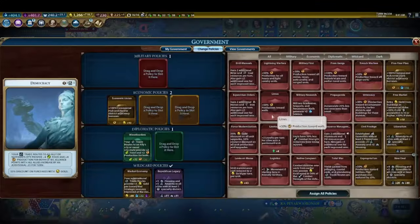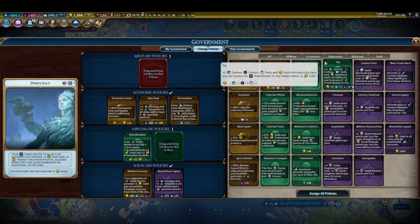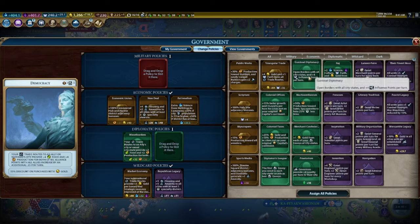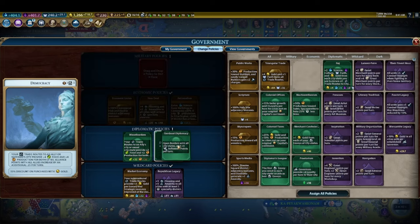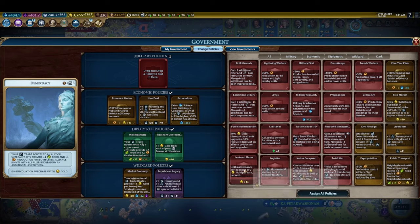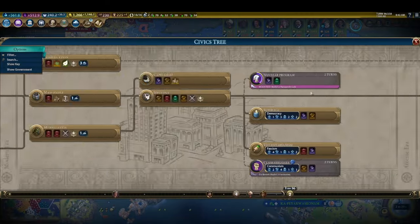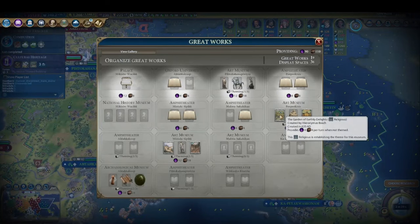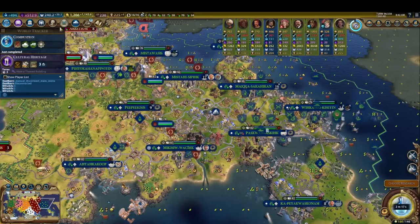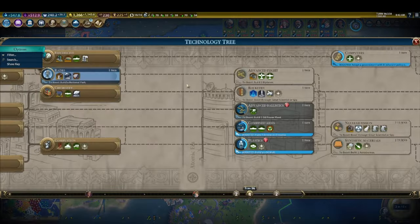Democracy, on the other hand, is more geared towards the peaceful pursuit of science or culture victory. It grants plus 4 food and plus 4 production on all international trade routes. Furthermore, it unlocks the New Deal policy card, which grants plus 2 amenities and plus 4 housing to all of your cities, and is unequivocally the best policy card in the entire game. This government's not too shabby at war either — it also unlocks Their Finest Hour, which grants plus 5 combat strength to units in friendly territory. The last government, Communism, seems great in theory, but whenever it's put into practice it always seems to be outperformed by the other two. The only civs which prefer Communism are ones with bonuses to internal trade routes, such as Tokugawa or the Persian leaders.